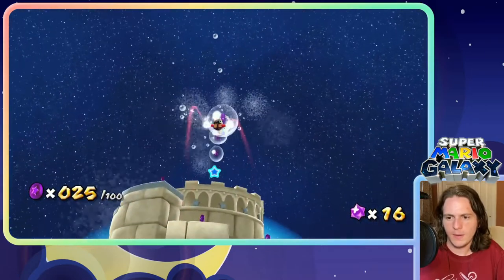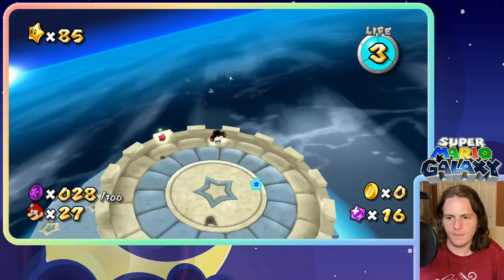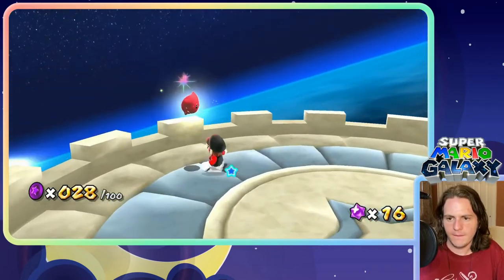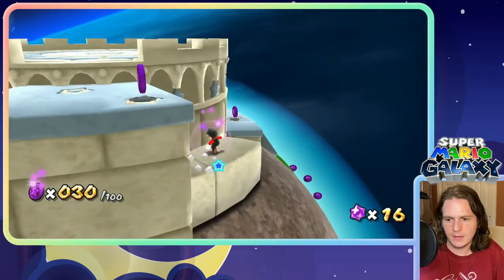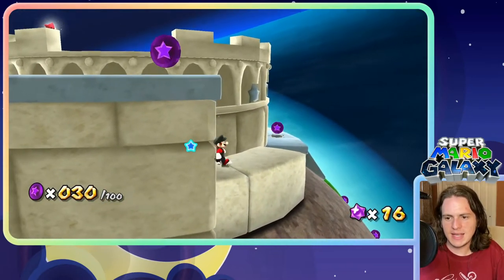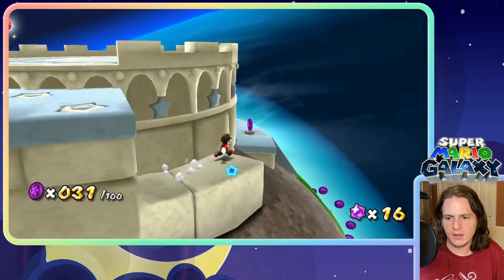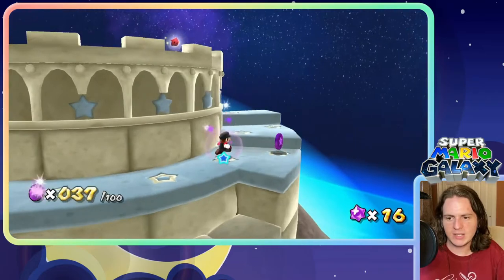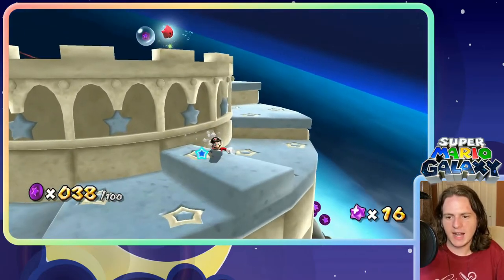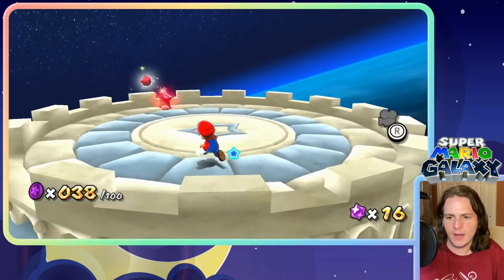Loop two. Oh, I missed two. Okay. I'll just start collecting some of these. I remember there's exactly a hundred purple coins here, so we gotta get all of them. But it's not that big of a planet. This is just to introduce the purple coins for the purple comets that I've been talking about so much.